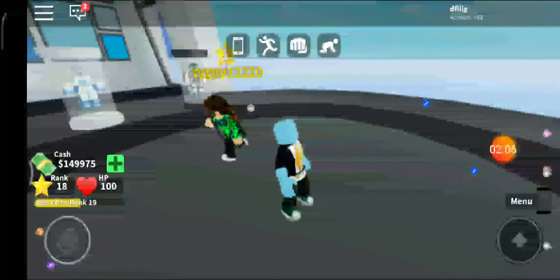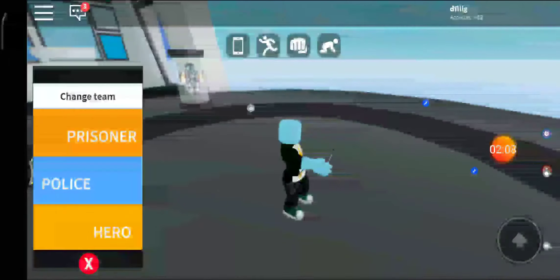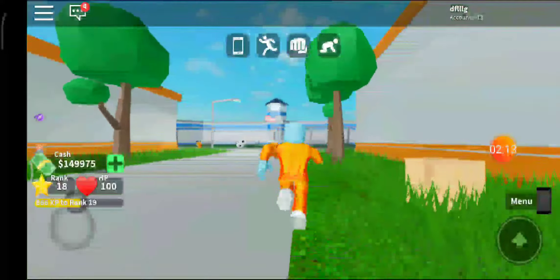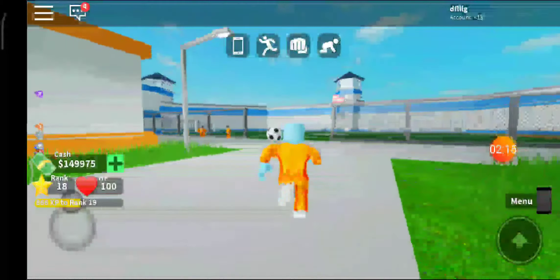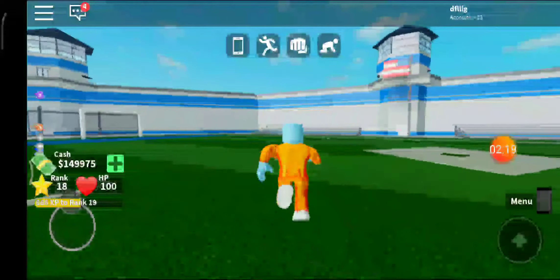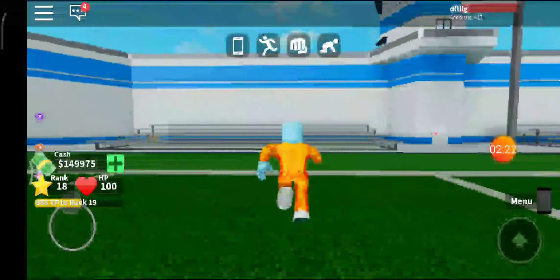Change to a prisoner and go to the side where we left our crystal, go under that bench, do the glitch, and then pick the crystal up.